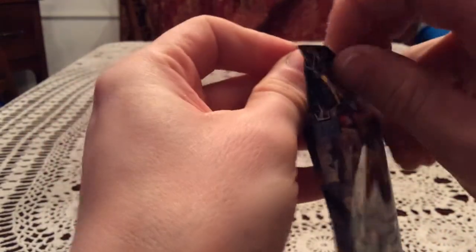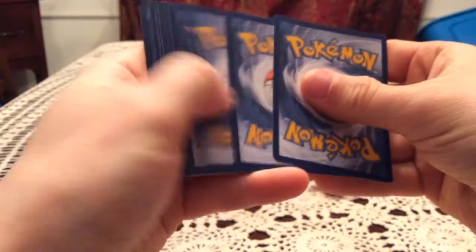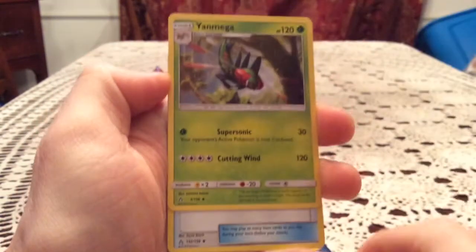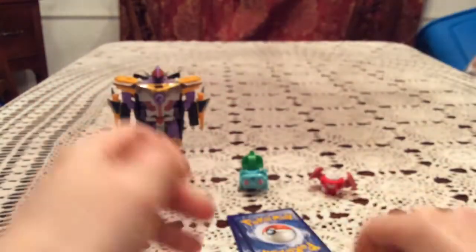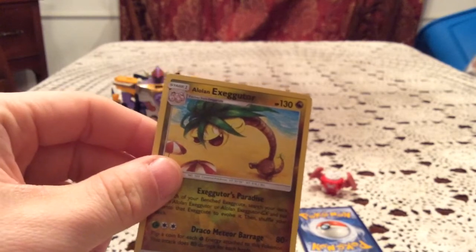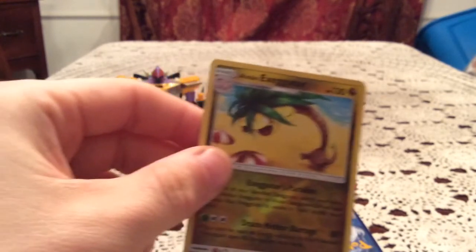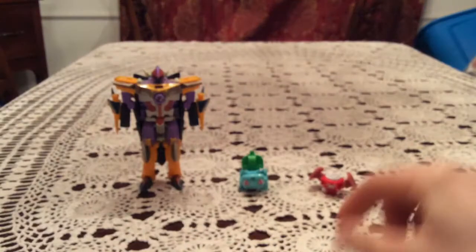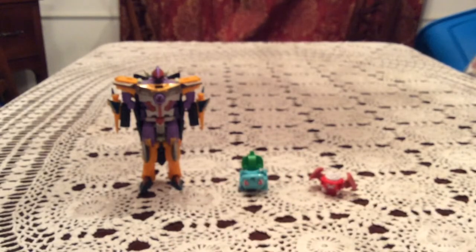Now we're onto Ultra Prism, featuring Dusk Mane Necrozma on the pack. Can we go four for four? We have a Hippopotas, Riolu, Alolan Diglett, Piplup, Salandit, Yveltal, Medicham, Palpad, and Skuntank. The reverse is an Alolan Exeggutor — a rare reverse, so another pack with two rares. That's number 95 in Ultra Prism, but it's a duplicate. The actual rare is a Toxicroak, a non-hollow rare. Didn't pull anything new from Ultra Prism, but far from disappointed.